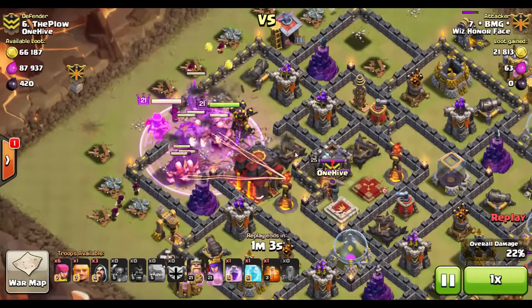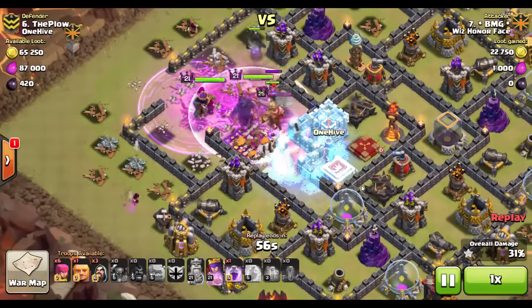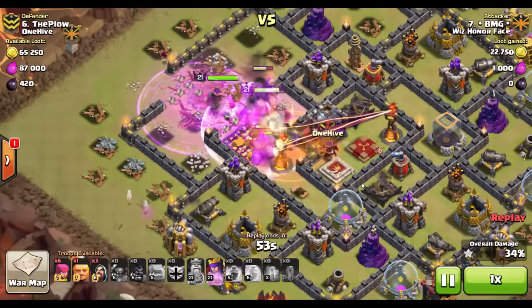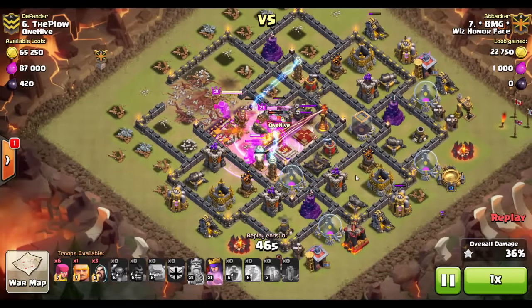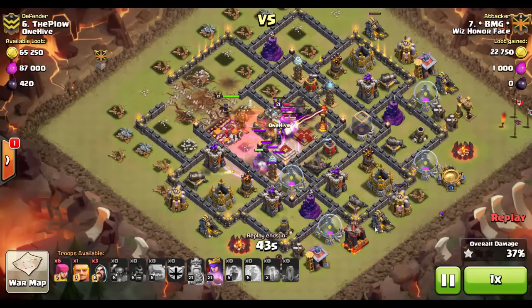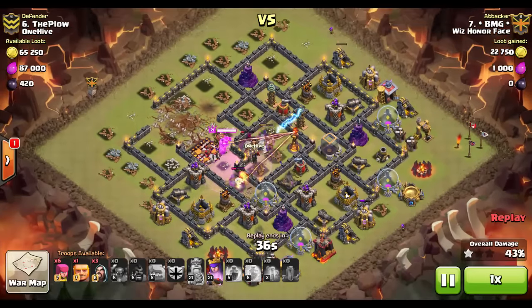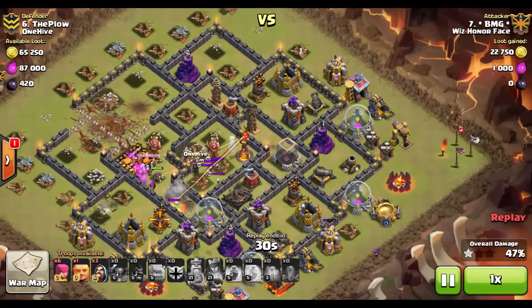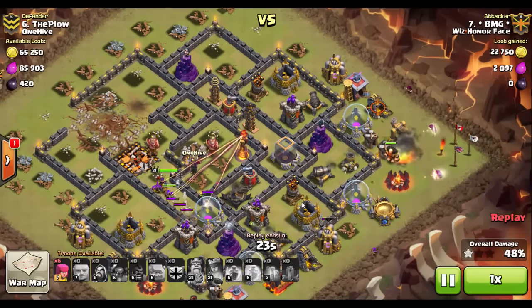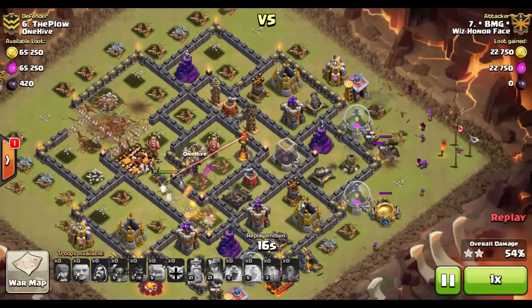He sends in pekkas and his heroes, heading into the base. The rage spell goes down as they hit the first inferno — the inferno is frozen along with the archer queen, the two highest-damage threats on the defensive base. The second rage spell drops, the inferno goes down, and the heroes push through. The Town Hall is easily destroyed and they smash into the middle of the base. It gets close on percentage, but he saved a giant, three wizards, and six archers. He deploys those as his core troops start to die near 50%, picking up just a couple more buildings for the two-star.